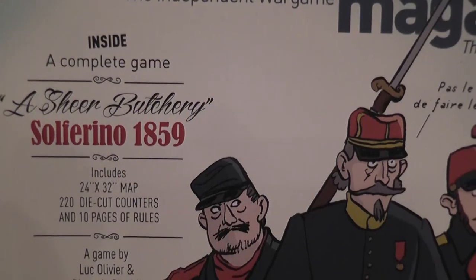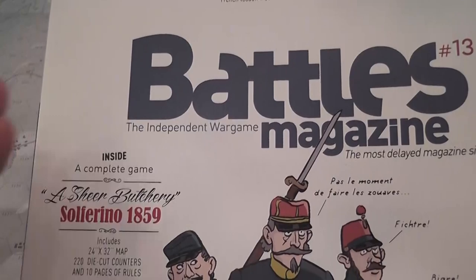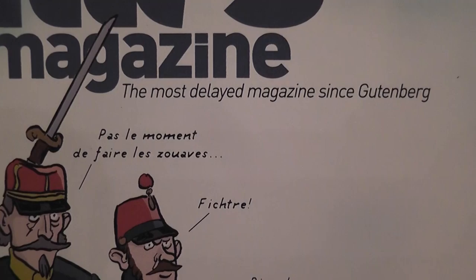A Sheer Butchery, Solferino 1859, a game brought to you by Battles Magazine, accurately described on the cover as the most delayed magazine since Gutenberg.